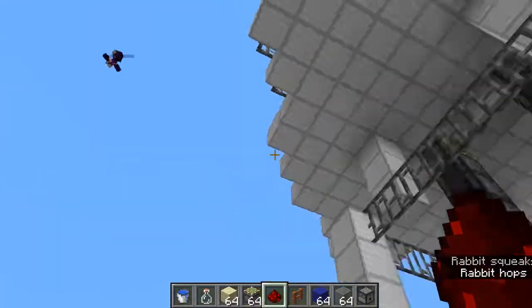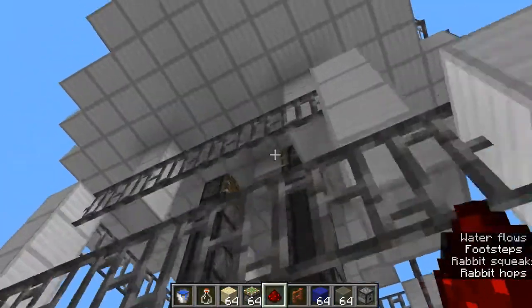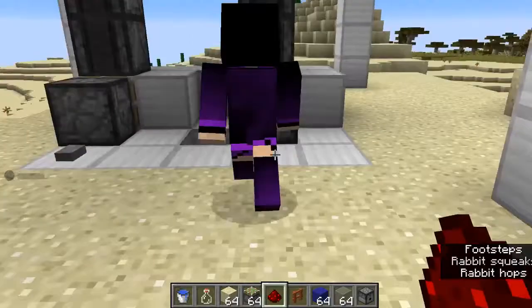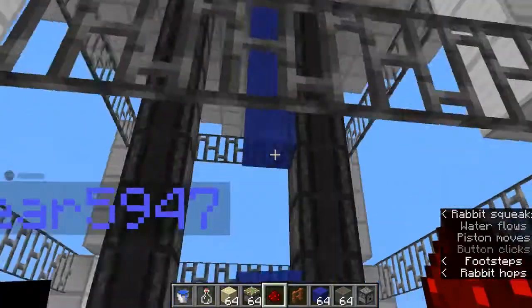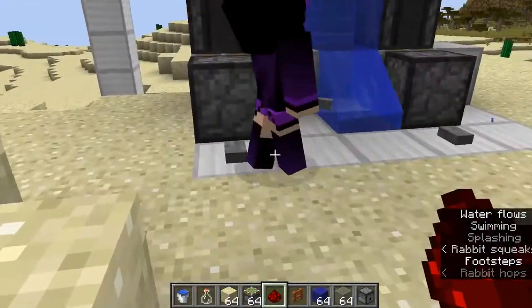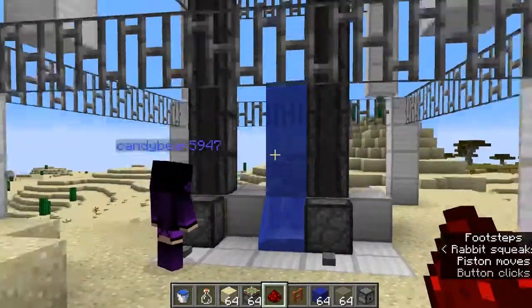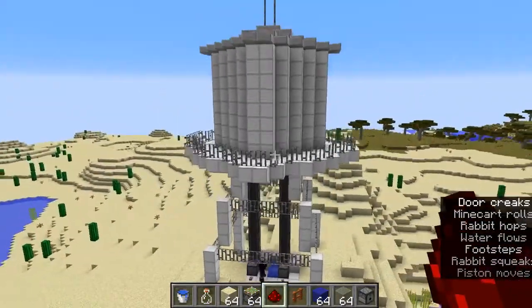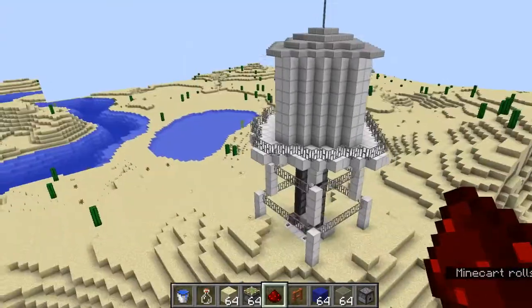The water tower kind of functions. You want to come down here and push the button? It's a really simple mechanism — you push the button, water comes down, get yourself a little drink. Push the other button, turn the water off. You've got to save water — this is the desert. That's kind of ugly, but it's a water tower. It functions.